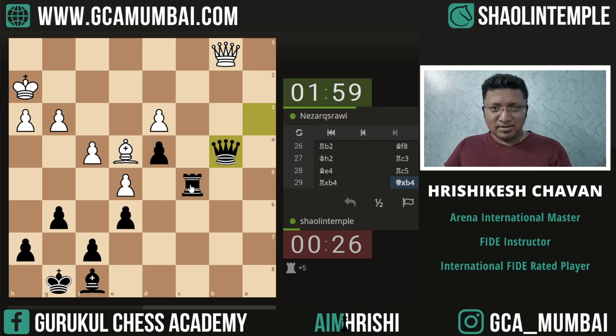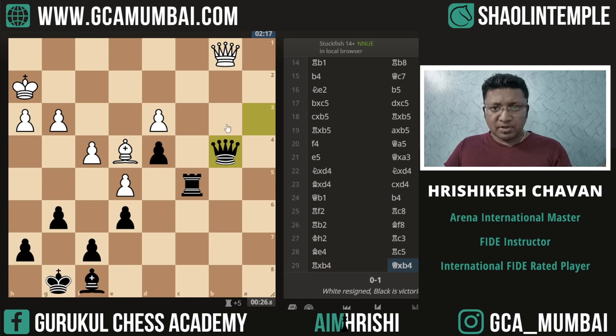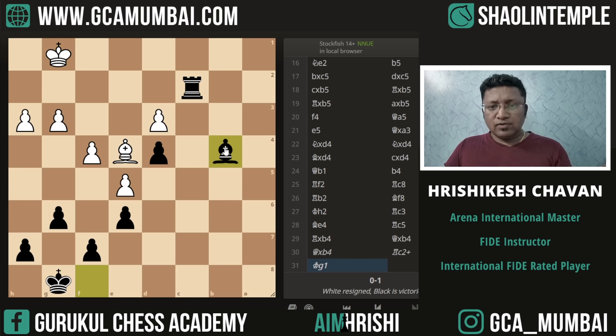Blundered the rook it looks like. Let's go to the analysis board and see what exactly is happening. If he captures the queen, then there follows rook c2 check, any king move, and then we capture the queen back — and we got a free rook. We came up with an extra rook in this combination, and that is why our opponent resigned. So I hope you enjoyed this game. Of course our opponent miscalculated and we got a free rook, but a win is a win — I am not complaining. Thank you very much everyone.